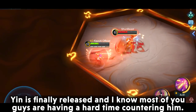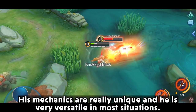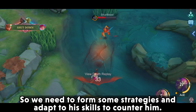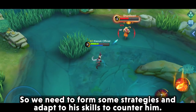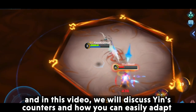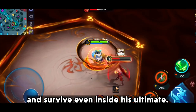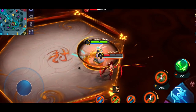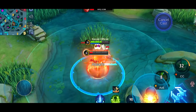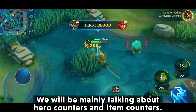Yin is finally released and most players are having a hard time countering him. His mechanics are really unique and he is very versatile in most situations. So we need to form some strategies and adapt to his skills to counter him. Hi guys, Kazuki here, and in this video we will discuss Yin's counters and how you can easily adapt and survive even inside his ultimate. We will include heroes that can make any Yin user cry, covering both hero counters and item counters.